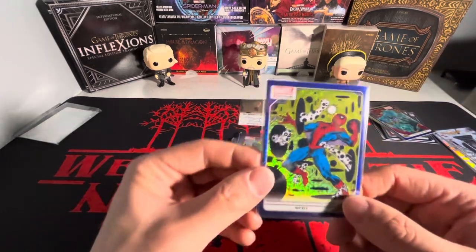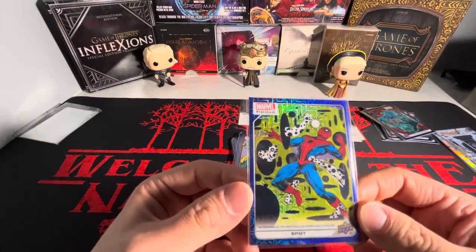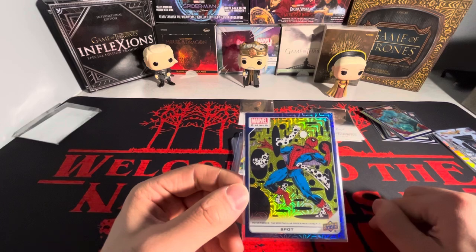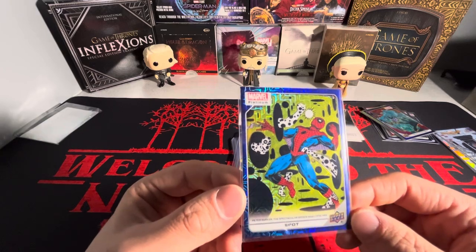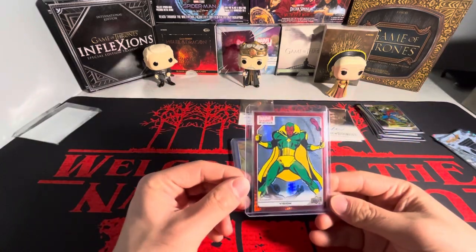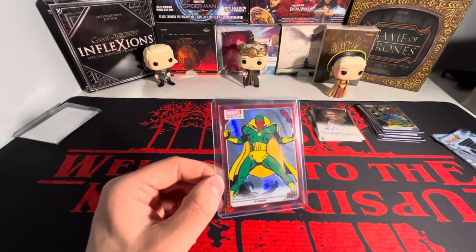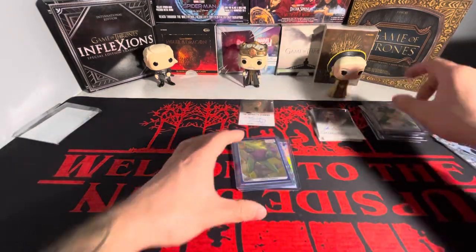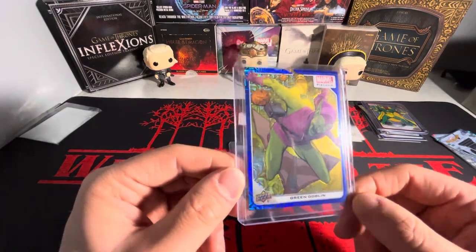The only Spot I picked up — I think it was less than a dollar — this is the ice blue tracks. If you've seen Spider-Man: Into the Spider-Verse and Across the Spider-Verse, Spot was the main villain in Across the Universe, that's the second one. The third one should be coming out eventually — I think 2025 — and hopefully that's a good movie. Across the Spider-Verse was absolutely phenomenal. We have another Vision on the red prism number 199.